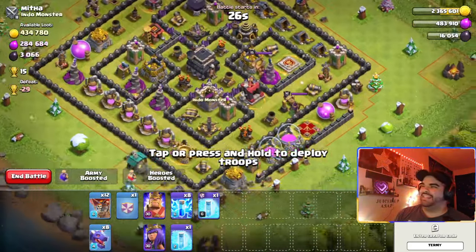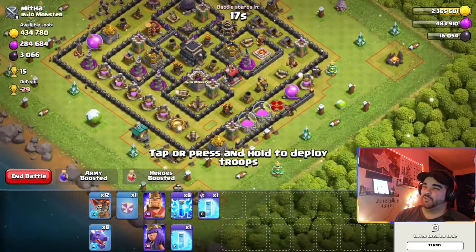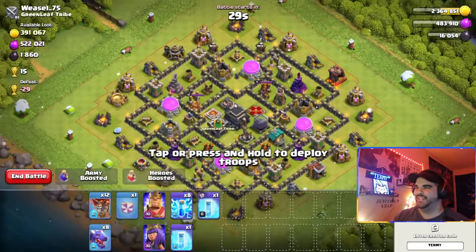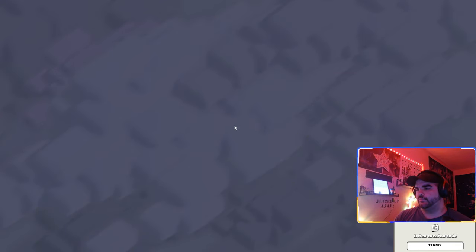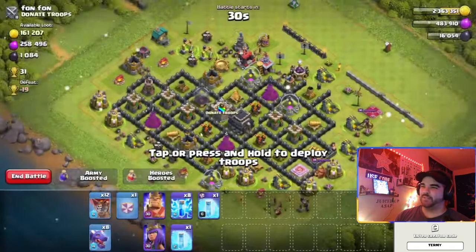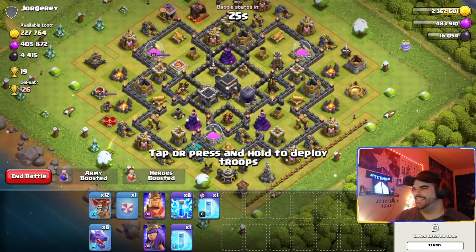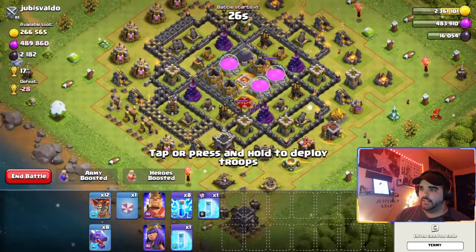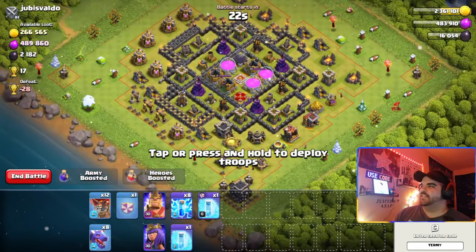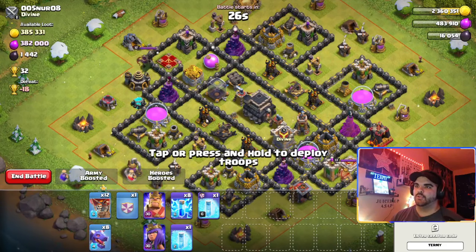This base would be pretty easy — we could zap out this air defense and this one and push this side. Let's see if we can find something better. There are a lot of newer Town Hall 9s here. Town Hall 11... Town Hall 9... I want to find a better base. Okay, this is actually not that bad — some Town Hall 9 defenses, though the Scattershots are still exposed.